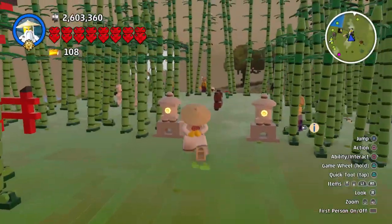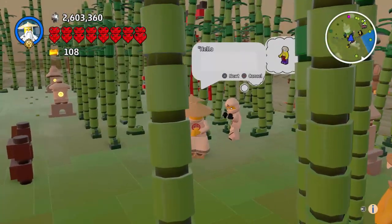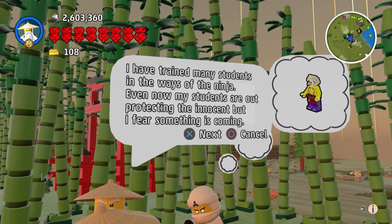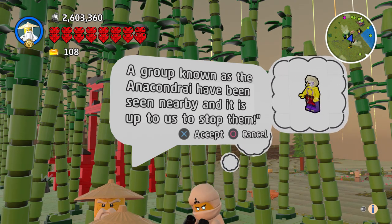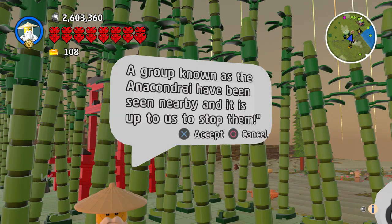That was a really easy one. There's two of you — let's talk to you first. 'Hello there and welcome to my dojo. I've trained many students in the ways of the ninja. Even now my students are out protecting the innocent, but I fear something is coming. A group known as the Anacondrai have been seen, and it is up to us to stop them.'